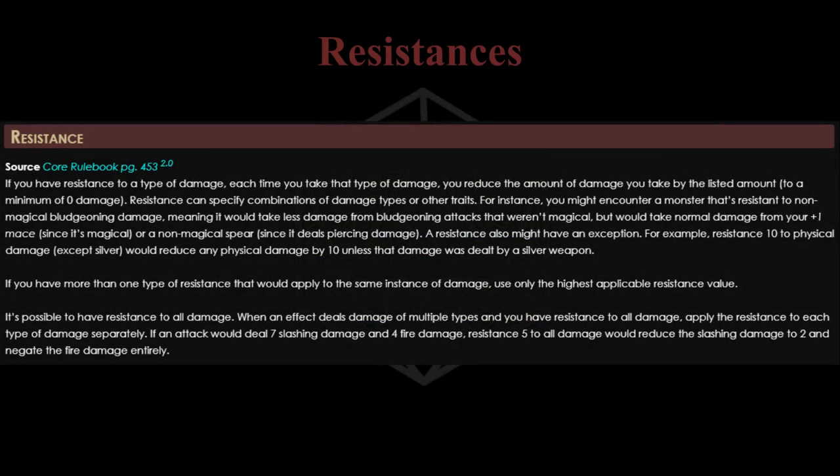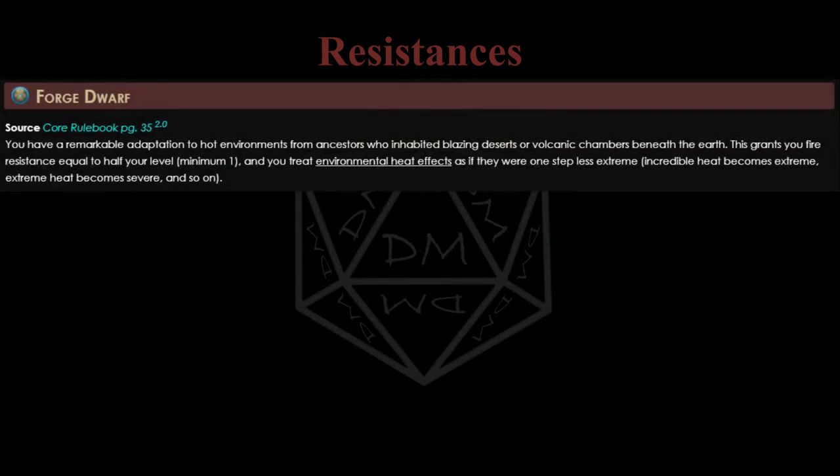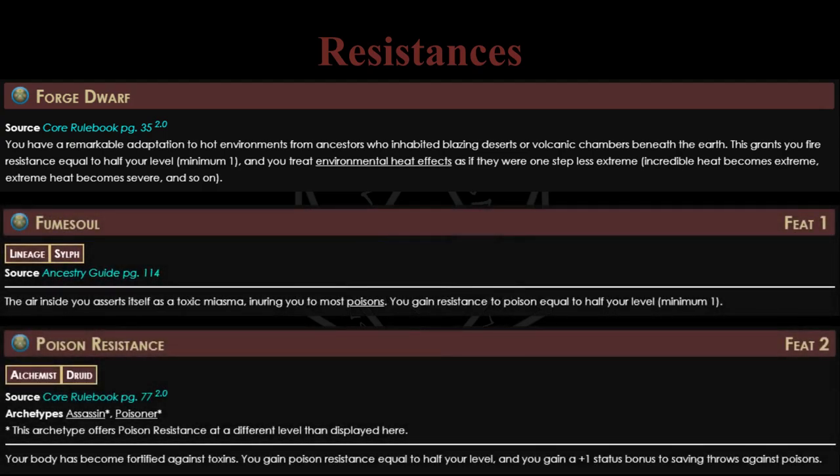Resistances are a much more niche defensive mechanic than the others so far. There are many different sources in the system of getting resistance to a specific damage type, usually equal to half your level. Many heritages grant this, or some ancestry feats, or a few class feats. The amount might sound small, but it adds up when you get attacked multiple times. These are pretty much always to a non-physical damage type, meaning they won't come up every fight, and are thus not widely applicable or needed for every character - though still nice defensive bonuses to pick up when available.